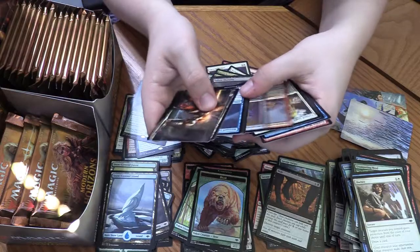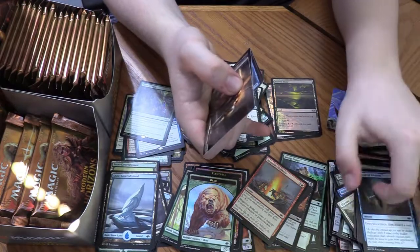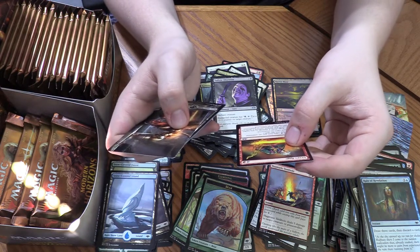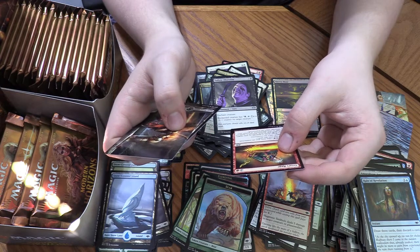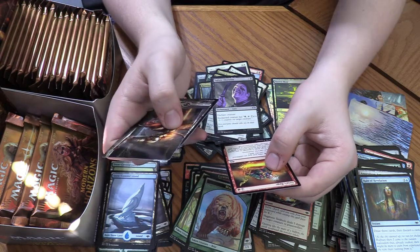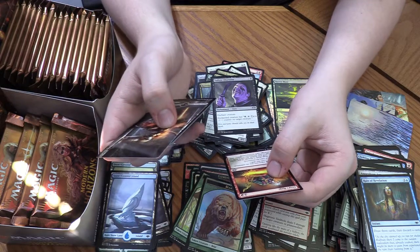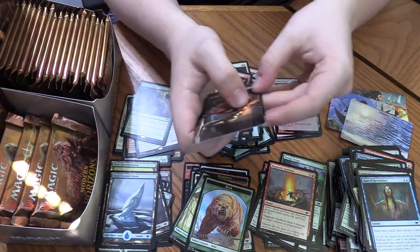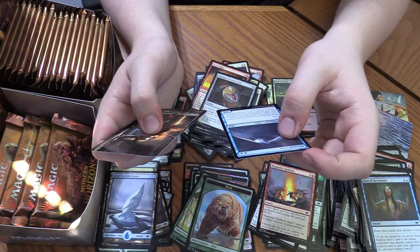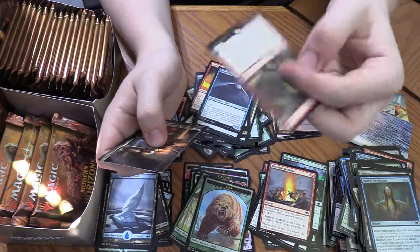Let's see if we got any good commons — Magmatic Sinkhole, nice. Looking at the uncommons: Urza's Rage. For free mana you can deal three damage to any target, and the spell can't be countered. Or you can pay twelve mana, and it deals ten damage and can't be prevented or countered. Or you just play Banefire. Red-White Talisman — going straight into my Firesong deck. Blizzard Strix — yeah, it's a snow thing. And ooh, Spiteful Sliver! Sliver creatures you control have: whenever this creature is dealt damage, it deals that much damage to target player or planeswalker. And Answered Prayers — I just love the art of this set, it's just so cool.